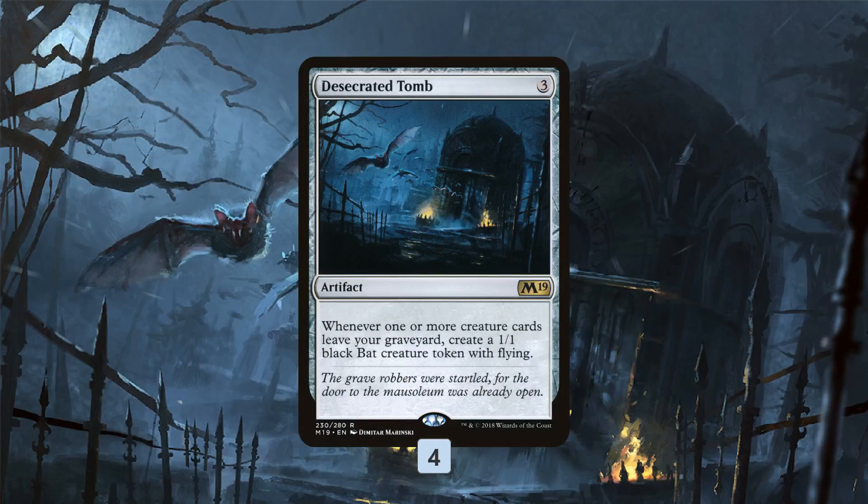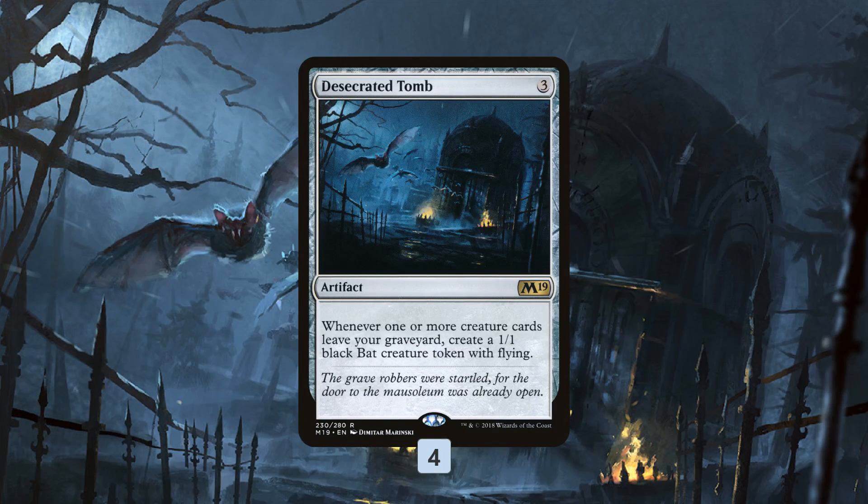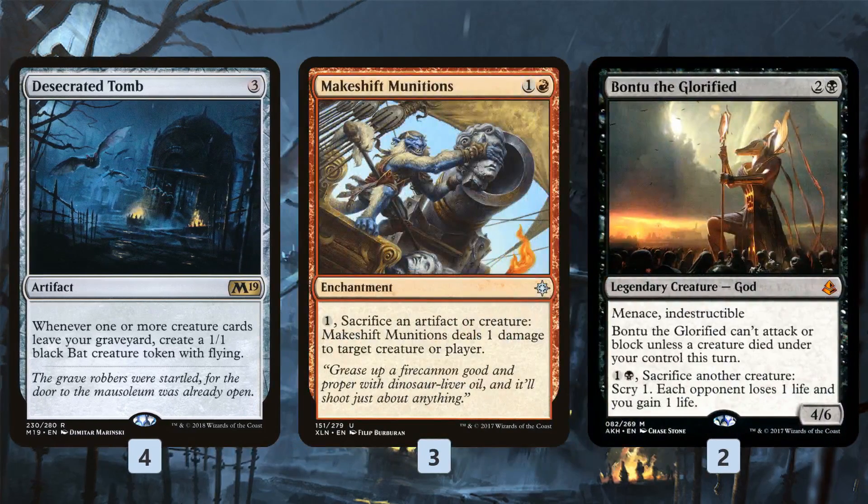Red Black Munitions is a Desecrated Tomb deck for Standard. Desecrated Tomb — you probably remember this one, we played it in Modern — basically whenever one or more creature cards leave your graveyard, you get a 1/1 bat creature token with flying. This is the primary engine of the deck, and we're trying to use Desecrated Tomb along with some sacrifice outlets to keep getting creatures in and out of our graveyard.